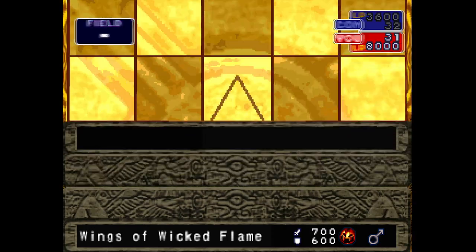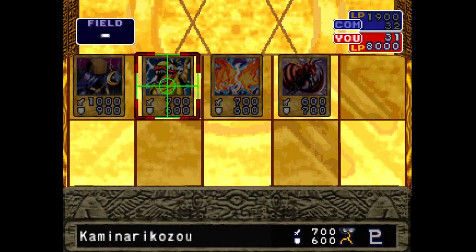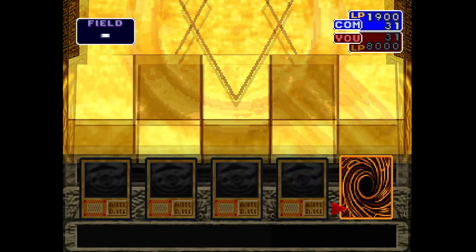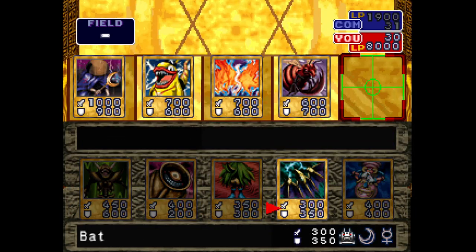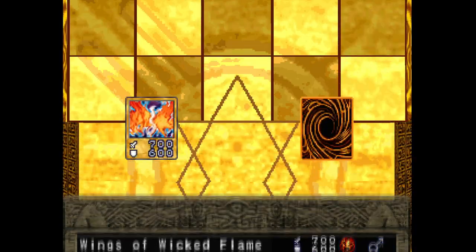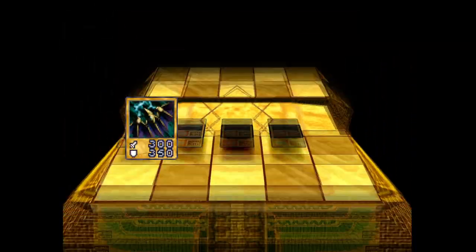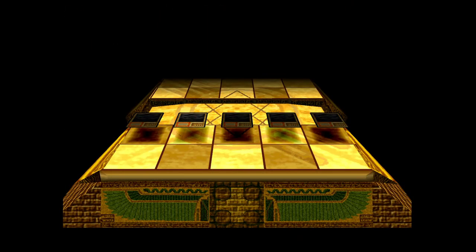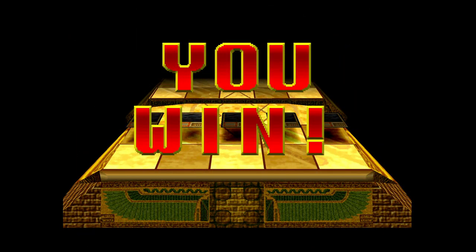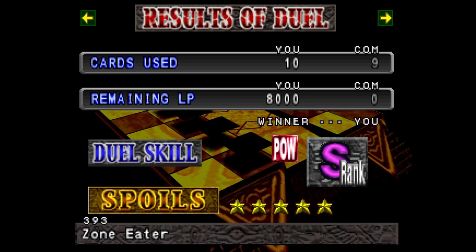We should attack directly now. We should be able to finish this duel in the next turn. Let's attack — and I think we won this duel! Hopefully we can get some useful card as our prize for winning. Yeah, we won! Our first win in this playthrough. I hope it won't be the last. We got Zone Eater — I'm not sure what that card is, but let's see what's next.